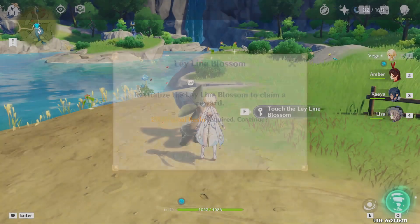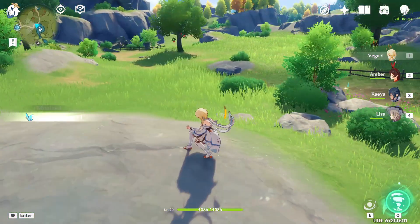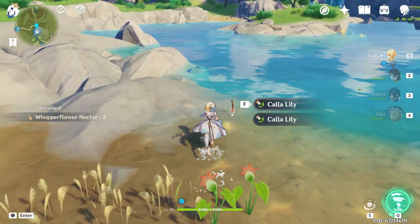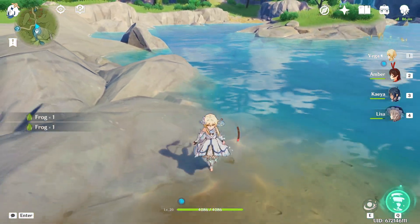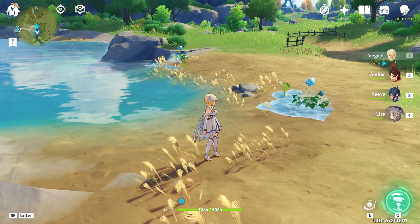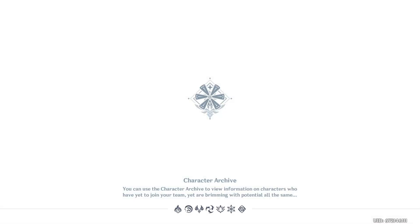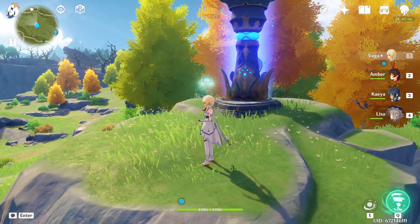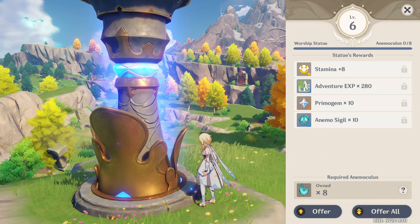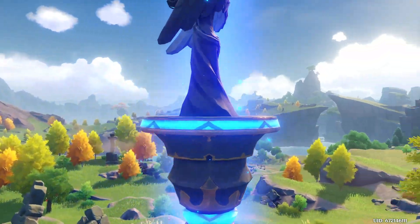Here we go. The last one. Great. Thank you. Oh, look at these butterflies talking to each other. I'm going to kill them both. I'm going to feel very bad about it. Oh, I only got one of them. Oh no. Frogs. Oh, not into the water. These frogs almost killed me. Oh, I just got two Anemoculi, right? So I should have eight now? Let's go to the statue. Oh, I don't even know which statue this is. This isn't the one at Windrise. Eight out of eight!